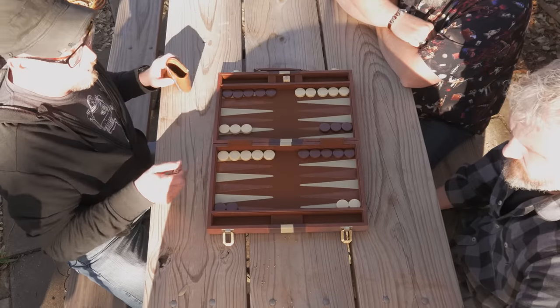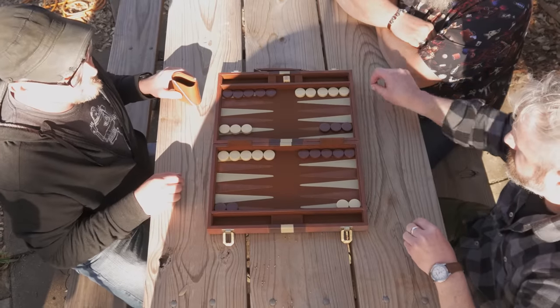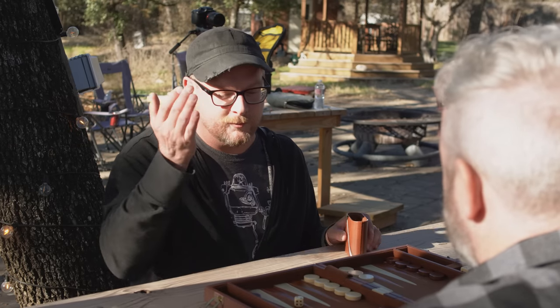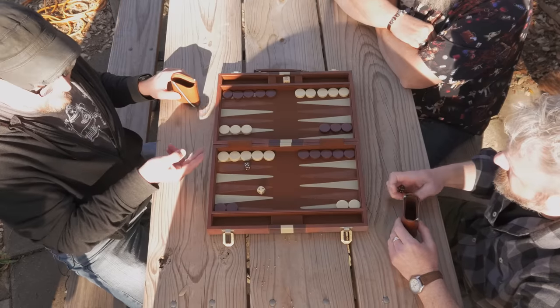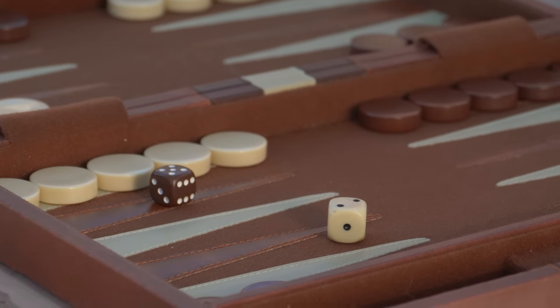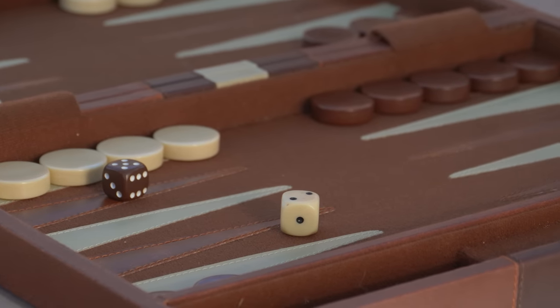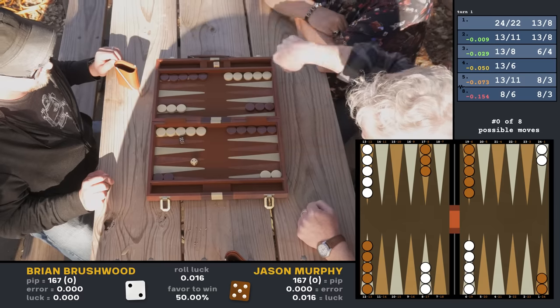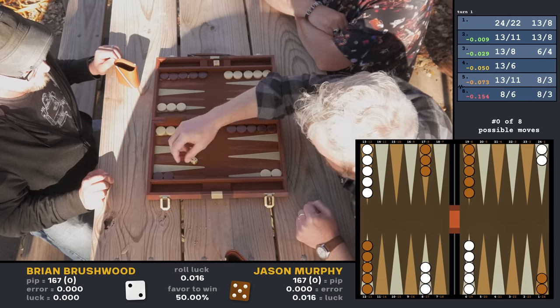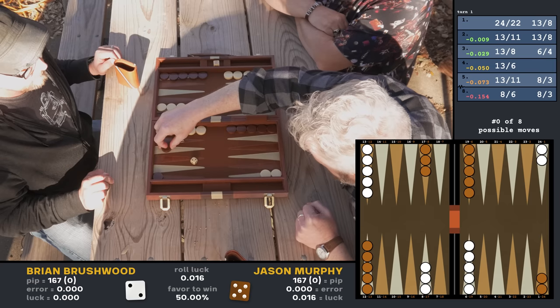Both players roll one die, and whoever has the higher number gets to move first, using the combination of both dice. So in this case you have the higher number and can now play whatever you want within the rules. So you can take the first move. I'm going dupe. One, two, three, four — you can't do that. Why can't I? Because it's occupied. Think of these as gangs: you can jump on any one soldier by himself, but you can't take on two or more. You can only do one, and you don't have to move these — you can move any of the other ones.